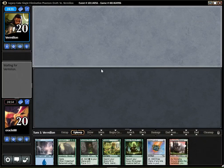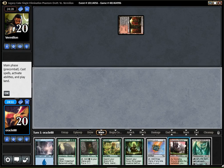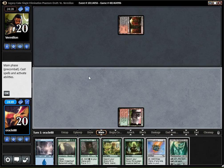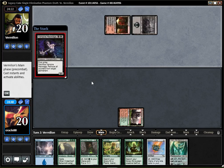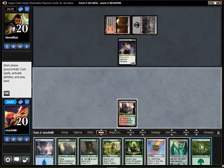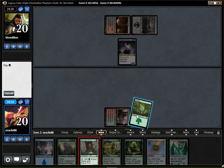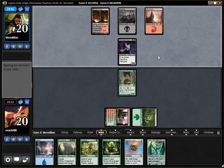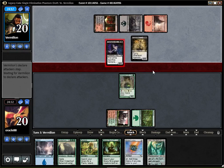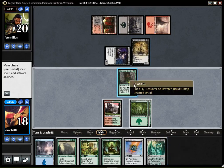Back for round two, I'm a solid keeper on the draw as my opponent is on some sort of black-red deck. I lead with Stomping Ground not paying any life, and the better follow-up is Devoted Druid because if my opponent doesn't have removal and I draw a land, I can Lotus on turn three. Black-red tends to have a lot of removal so maybe Farseek is better, but Farseek doesn't really give me anything — the potential to cast a Lotus next turn is just huge. Specter is an issue though, that card is not great to face but we're still doing fine.